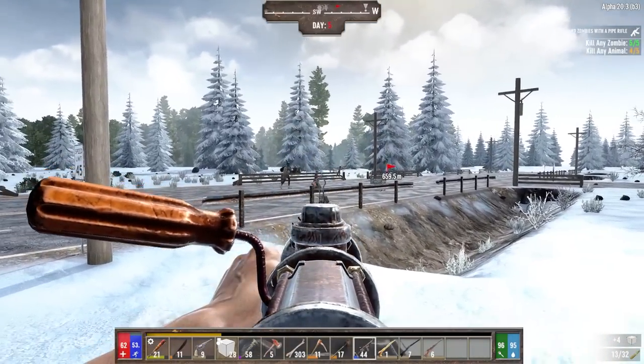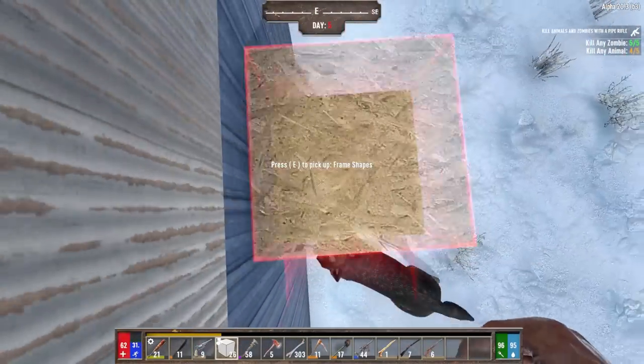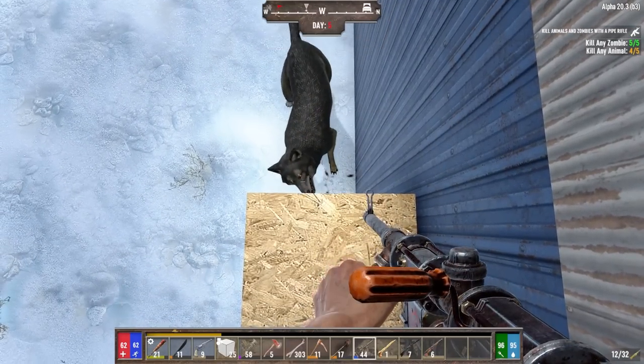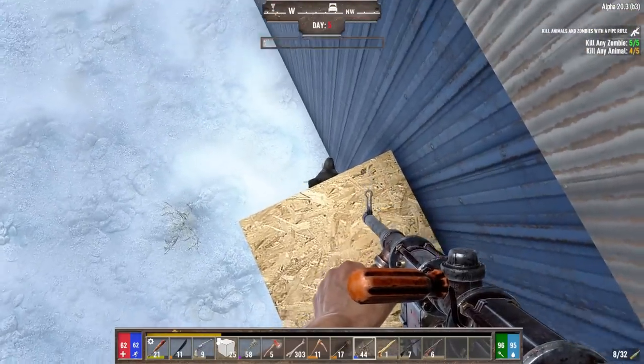Carry frame blocks or cheap wooden blocks around with you in your toolbar for an easy escape. If you're starting to get swamped by zombies or you don't really want to run away, you can often escape by quickly placing the frames next to a wall or jumping up while you get a breather or have a chance to kill your attackers. As long as you are three blocks high, this can help in those times when you are trying to reload and are getting swamped.